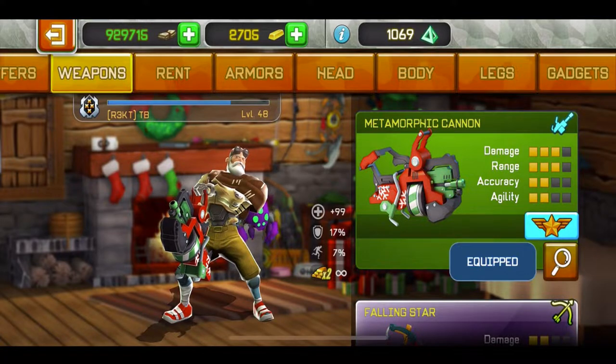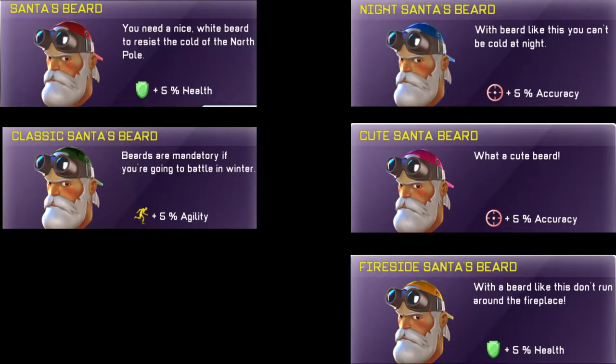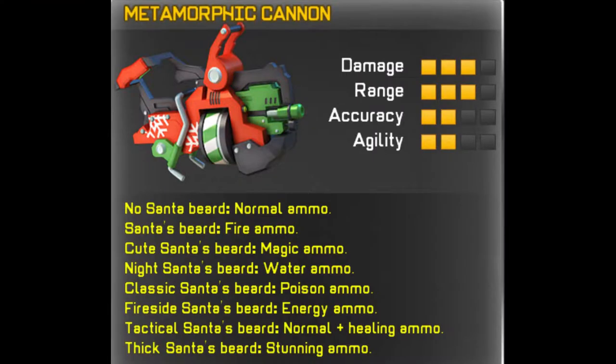I'm gonna be showcasing five of them. I've got the normal Santa beard, the classic Santa beard, the knight Santa beard, the cute Santa beard, and the fireside Santa beard. If you use the weapon without any Santa beard you get normal ammo. With the Santa beard you get fire ammo. With the cute Santa beard you get magic ammo. With the knight Santa beard you get water ammo. The classic Santa beard gives poison ammo. The fireside Santa beard gives energy ammo. I don't have the tactical Santa beard — which gives normal and healing ammo — or the thick Santa beard which gives stunning ammo.